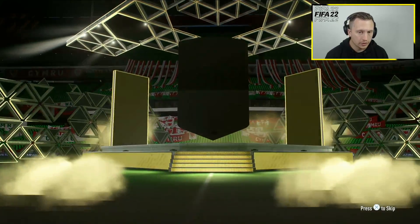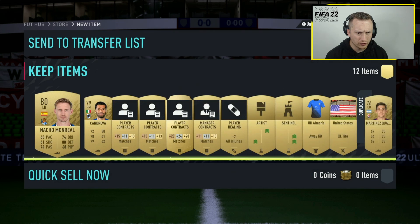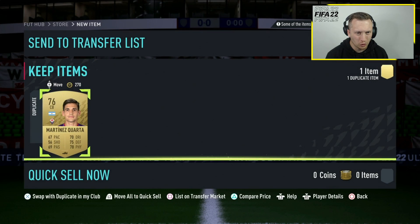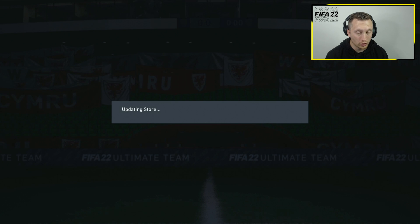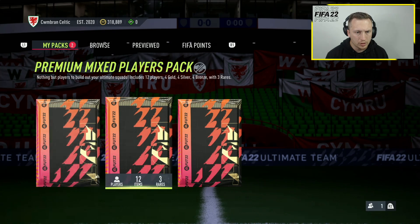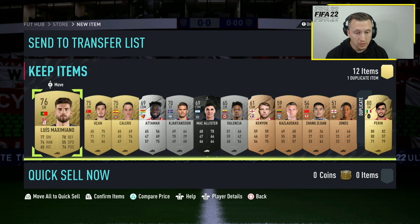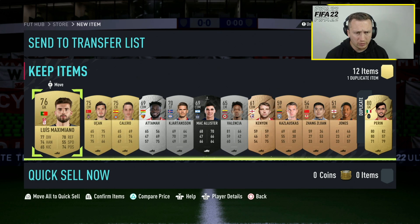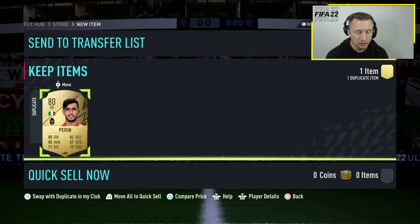Let's do the gold pack next. Nothing. When it comes to things like this, you are literally just looking for a board or a walkout, and if not, probably an 82 non-rare or something. Small prime, premium rare electrum — we're going to keep that to the end. Let's do the premium mixed players pack. That's bound to give us a walkout. Nope. To be fair, I think it's my third time round — any silvers, any bronzes, anything? Not really. Third time round and I've not got anything of any real significance.